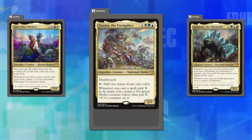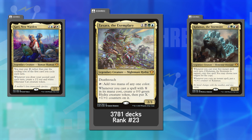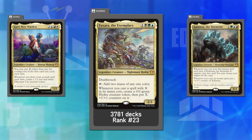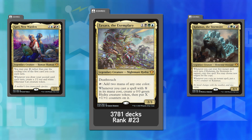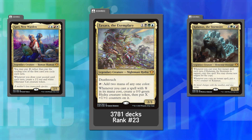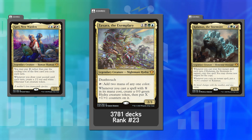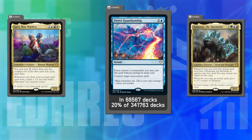Interestingly, Zaxara the Exemplary — the Hydra-makes-mana commander — is actually the most popular commander from this pre-con set, with Kalamax and Gavi right behind it. One of the secondary commanders pulled ahead of the rest. Beyond the commanders, there were some spicy new cards in the 99 as well. It turns out if you print free spells, folks are going to want to play them.